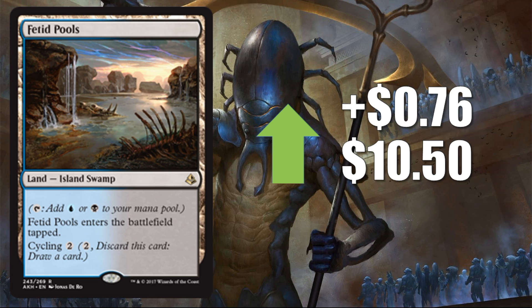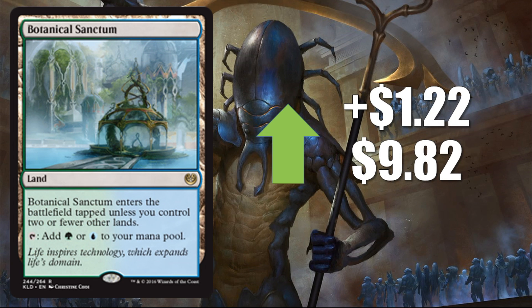Fetid Pools is a good one, and it doesn't hurt that it also counts as an Island and a Swamp. Number four is Botanical Sanctum, up $1.22 to $9.82 — pretty much the same story, as it's a key part of a lot of mana bases for some pretty big decks right now.